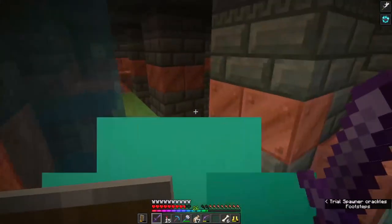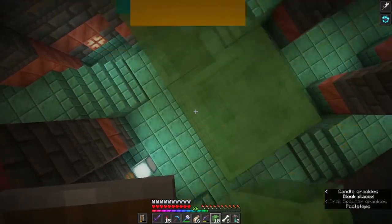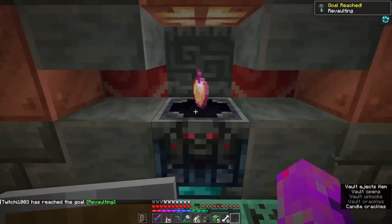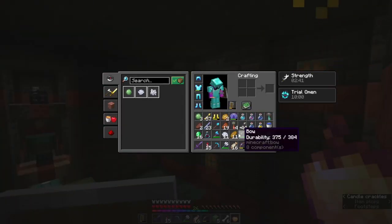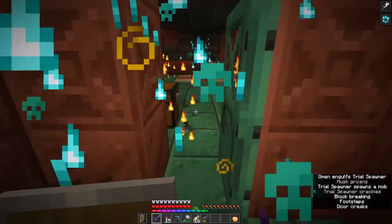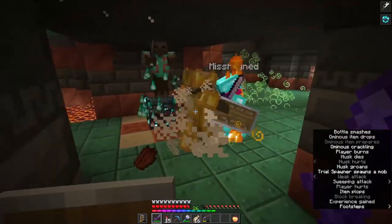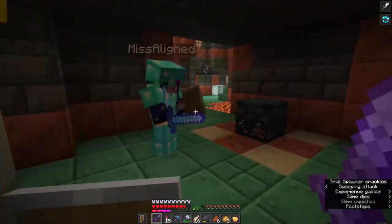I've got some slime blocks on me — I suppose I could rip the trial chamber apart with my pickaxe, but I'm just going to ominously make my way over here. This is the ominous vault — this is where we can get some pretty nice loot. We've got a notch apple, an ominous bottle, some emeralds, and a winch — it's not bad loot, definitely not bad, but it's not the heavy core I'm after. Going to push through to the next room, dealing with the husks, but that plan went sideways.